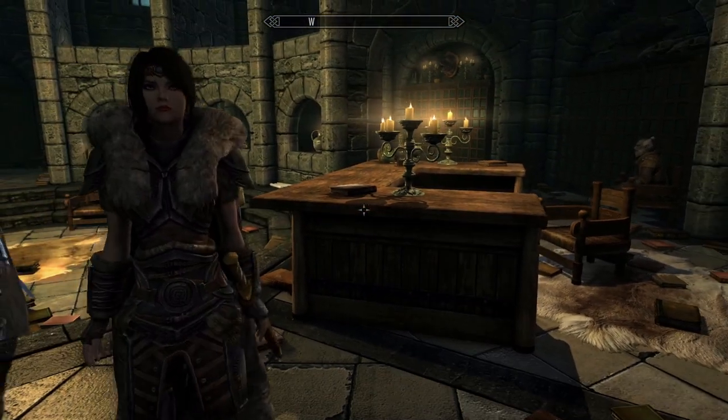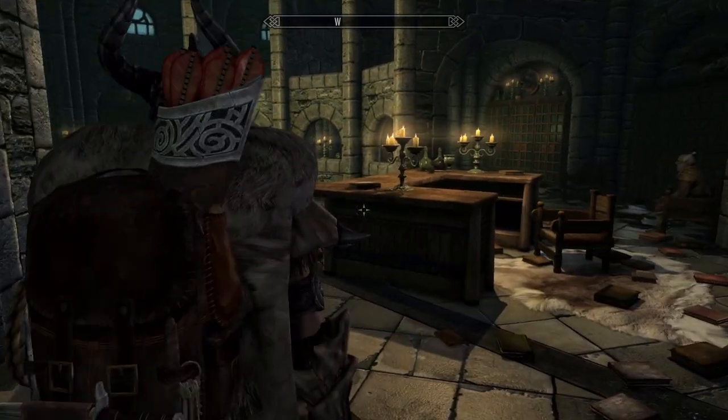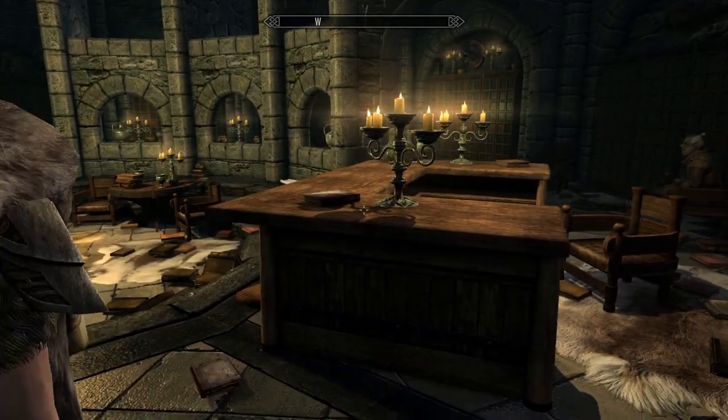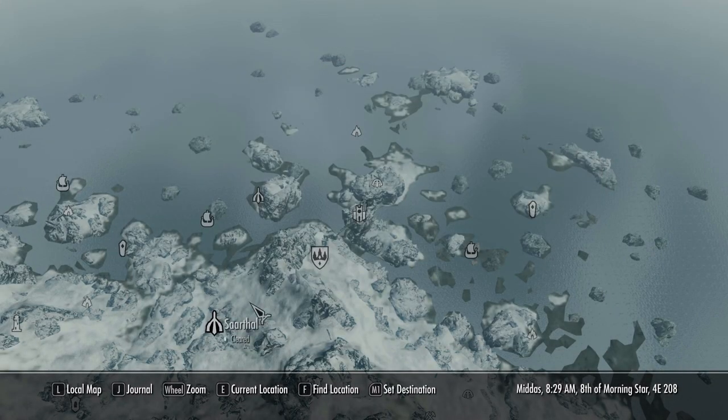Hello everybody. Today I'll be showing you how to get a rather unique mount in Skyrim — the unicorn. So what you're going to want to do is come here to the College of Winterhold, and you want to come up to the Arcanium, the library.